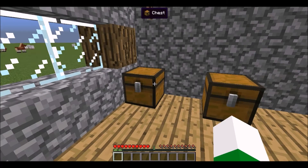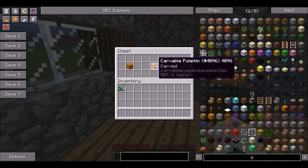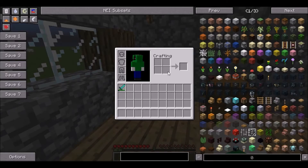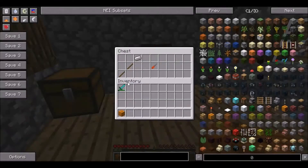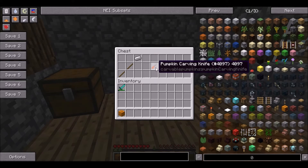So, what this mod does is there's two things that you need to craft, which is the Carvable Pumpkin, which you make just by putting a Jack-O-Lantern in your survival crafting inventory or a crafting table — you will get a Carvable Pumpkin. And then if you go over to the crafting table and you put in two sticks in a vertical condition, and then you put an iron ingot in the upper right-hand corner, you will get a Pumpkin Carving Knife.